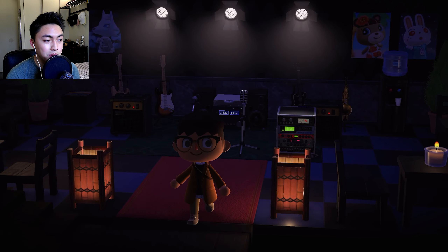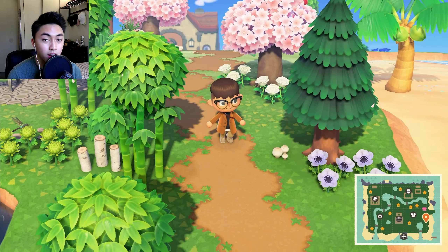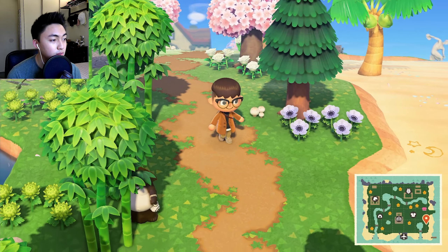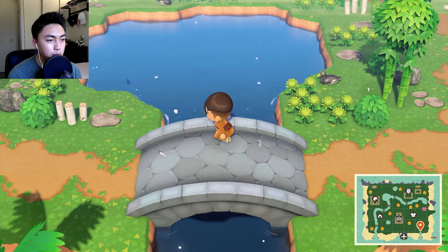Okay so where do I even begin? That's the map obviously down there. The bottom right — we'll keep it up there just for the sake of the touring. Again, this is the house, we're on the east side. We'll just move south because it's been so long that I honestly forgot what my island looks like — so this is kind of a surprise to me too. Here we have a little bamboo lake.